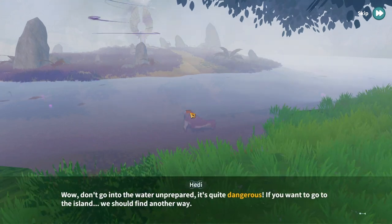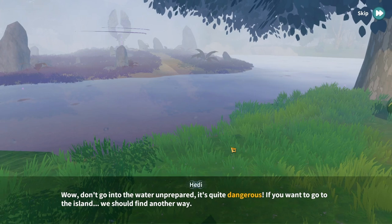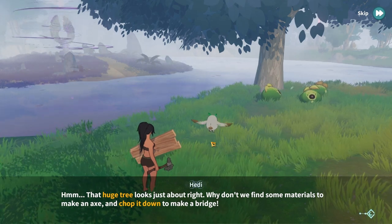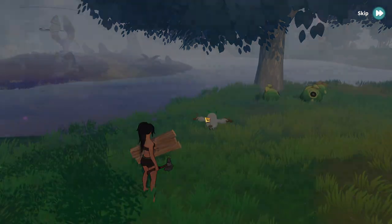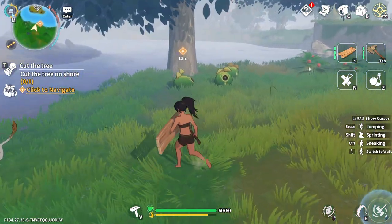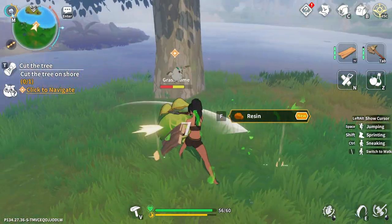Oh my goodness! Don't go into the water unprepared — it's quite dangerous. If you want to go to the island we should find another way. What are those? That huge tree looks like just about right — why don't we find some materials to make an axe and chop it down to make a bridge? I have an axe — what do you mean! I should probably kill the grass slimes because they are evil. Ow!